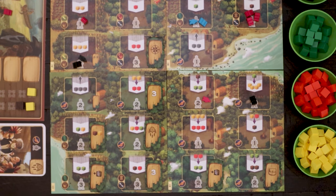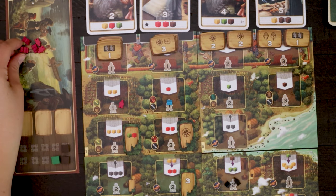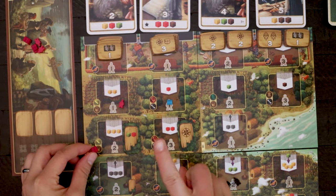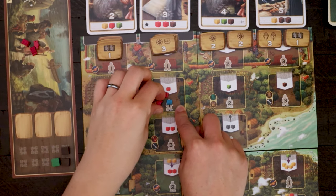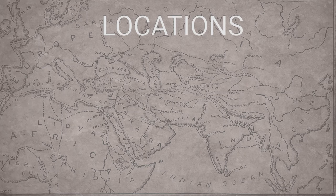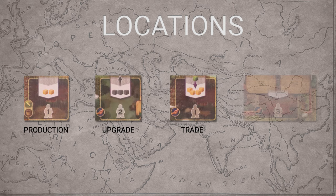Players are always required to place a minimum of one meeple. There are two additional placement rules: players cannot place on unexplored tiles or on tiles occupied by their own meeples. Players can displace another player's meeples by paying one additional meeple over what that player already has on that space. There are four types of locations available on the main board: Production, Upgrade, Trade, and Fort.